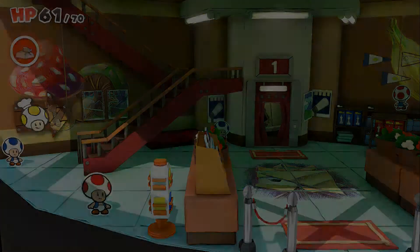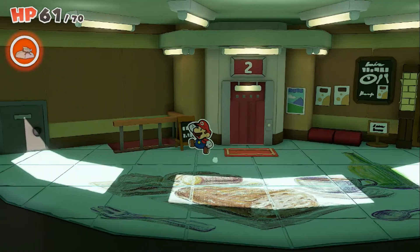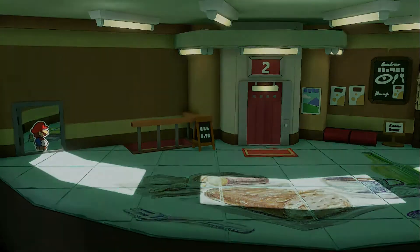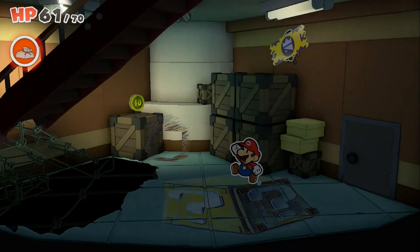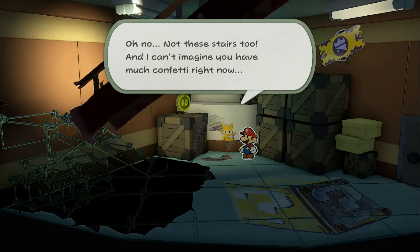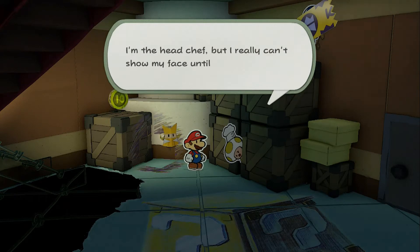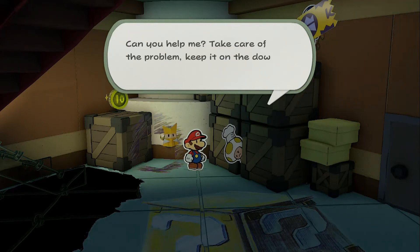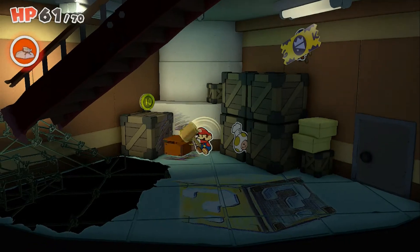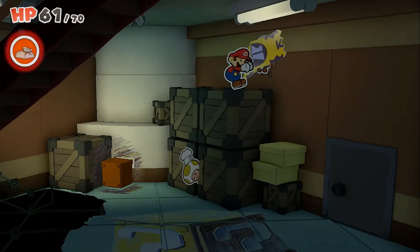On my first playthrough I don't think I realized this, but this is some really good level design. With the confetti we got from those guys we can cover this hole — yes, awesome. Let's make our way up. Got some more drawings here, wine — awesome — and there's an item block here too. Over here — oh no, not these stairs too. I can't imagine you have much confetti right now. Do you think we can find enough confetti in here to fix them?